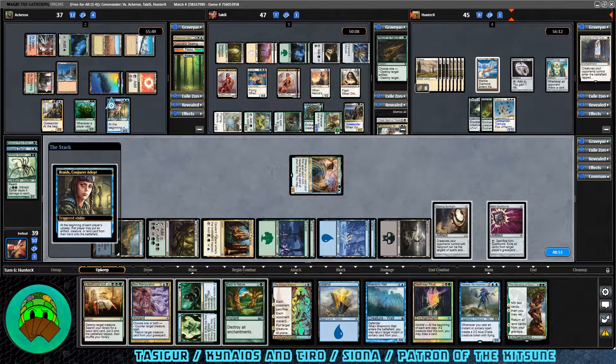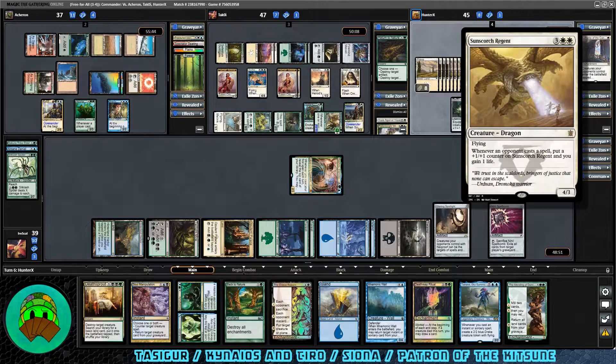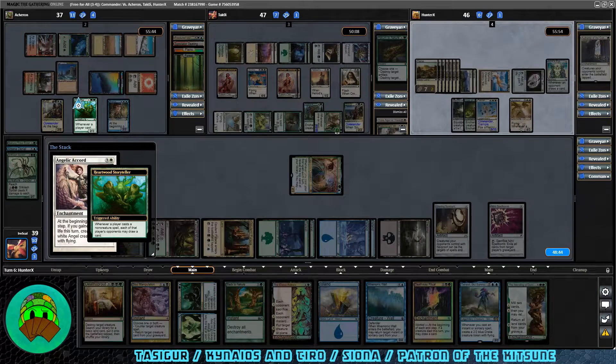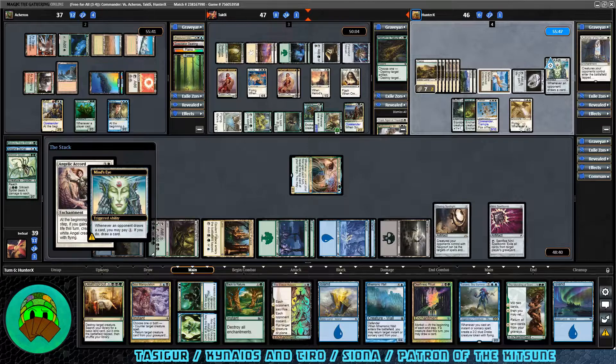Over to the Patron's turn — eight cards in hand, they draw a ninth. Braids triggers on the upkeep — it's a Sunscorch Regent: whenever an opponent casts a spell, they gain a life and put a counter on the Regent. It can get very big. Angelic Accord also coming down for the Patron player — there's that life-gain-matters strategy. We draw an Island. We can play Tauron for free via Braids, get some flying defenders. I think we're going to get down the Eldest Reborn and start going for removal because things are getting out of hand.